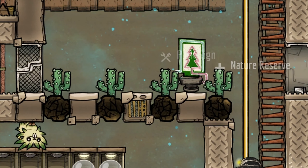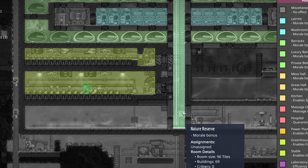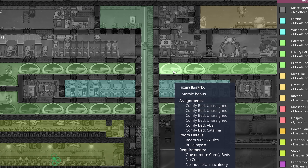Now you have 4 plants, so just place a park sign and enjoy your plus 6 morale from the nature reserve. Placing such a park between the great hall and bedrooms will guarantee that your duplicants get their bonuses every day.